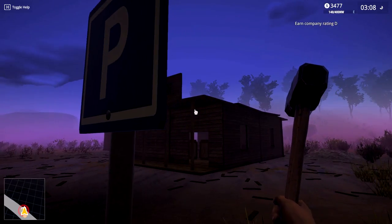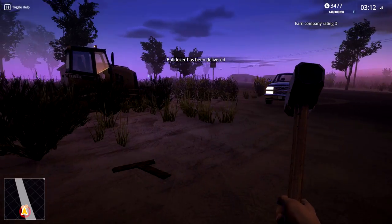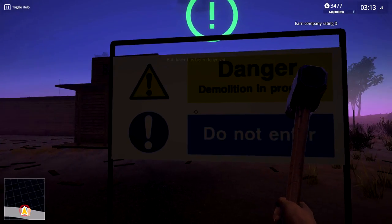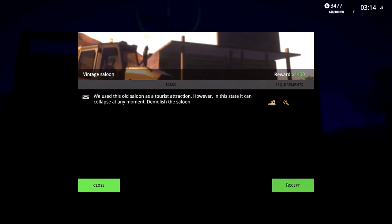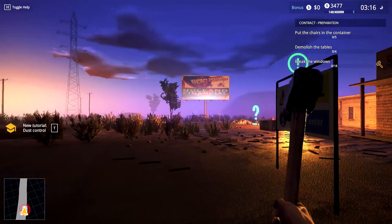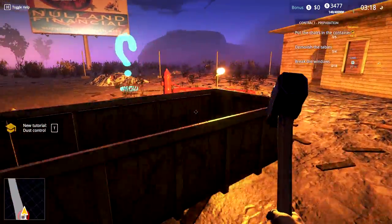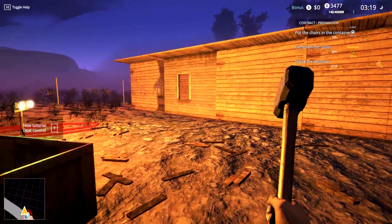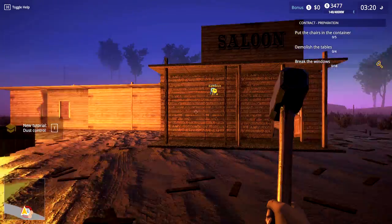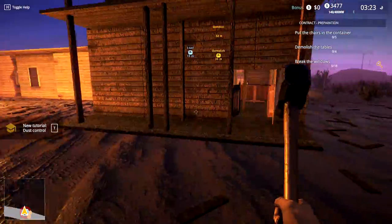We've got a parking sign right here. The character moves super fast - it's like the WASD keyboard, the guy floats around pretty quick. Let's get the bulldozer in here - we gotta be gentle. The job is right here. I'm all about destroying saloons! Oh, they put a work light on - that is so cool, that is a nice addition. Sweet detail right there. So what does it say? Put the chairs in the container, demolish the tables, break the windows. Okay, there's our container right there.